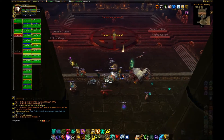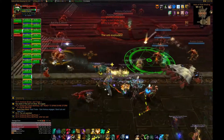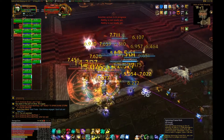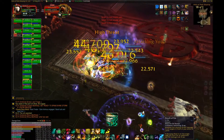Begin the fight stacked up on the stairs at the entrance to the room. Kill the floating orb in the center to start the encounter. AoE down the small anima golems quickly, then spread out immediately when the large anima golems activate. Inactive golems activate when a golem dies near them.